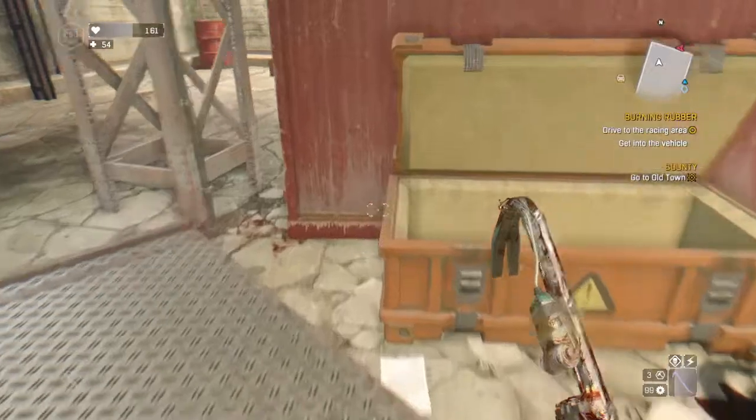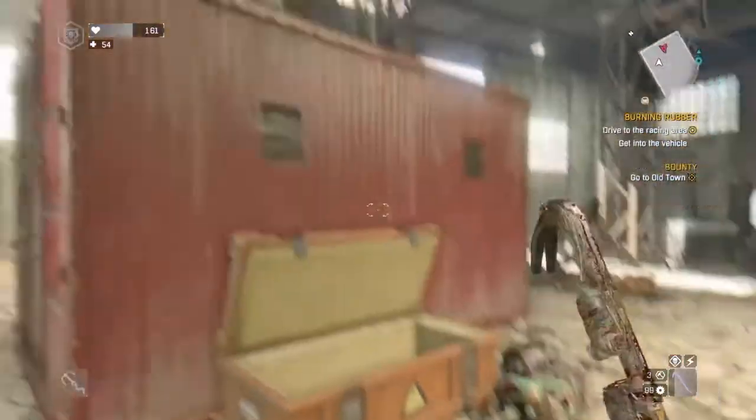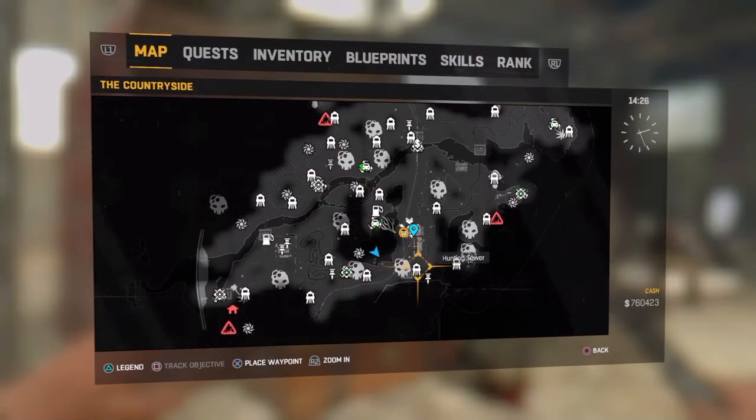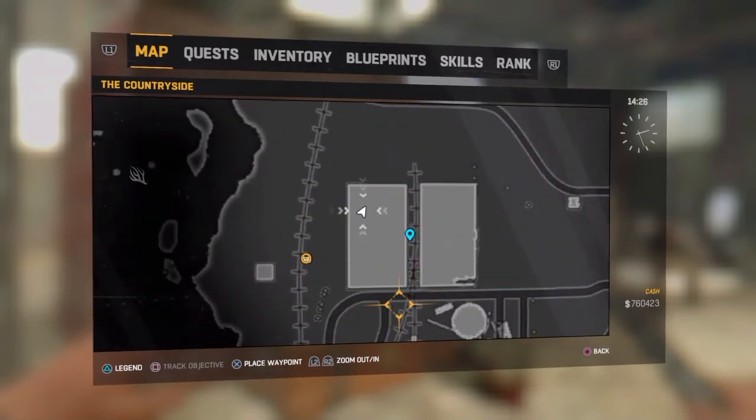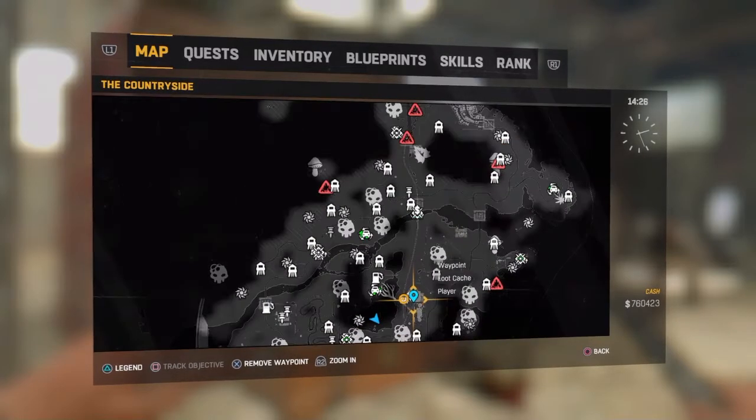What's going on everybody, it's Chroma here again with some more Dying Light. Today I'm going to be showing you an Easter egg. Right now where I'm at is where you fight the behemoth, but in that box when you open it there's going to be a key card — this key card is a military one.